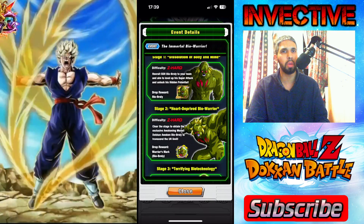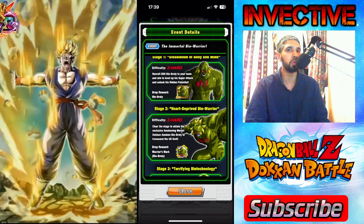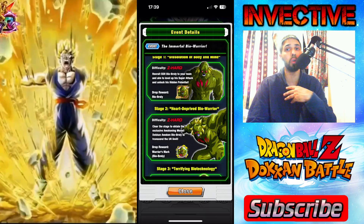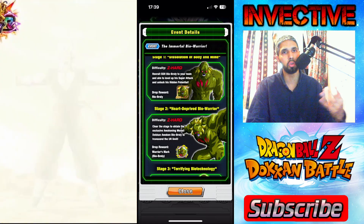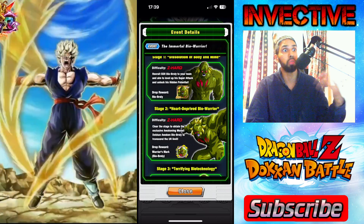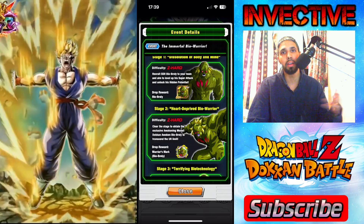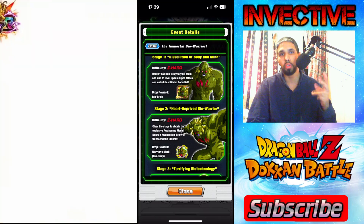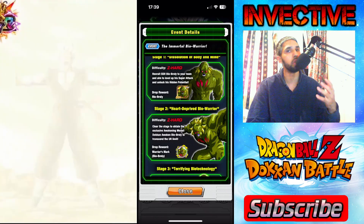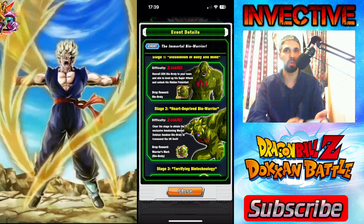For stage one you're going to need at least 12 copies of Bio Broly. Some people are crazy enough to do the whole farm twice — if you want to go fully free-to-play and farm up two full copies to get him to super attack level 10, or three copies with two fed in, you can do that. It's ridiculously long but doable. I've got my dozers so I'm just going to use those.